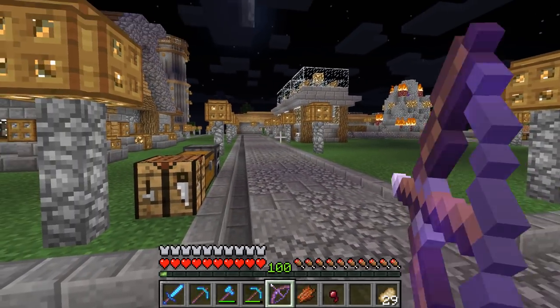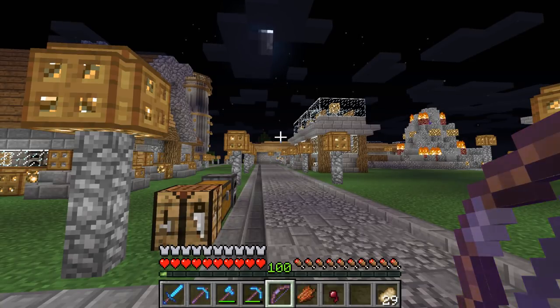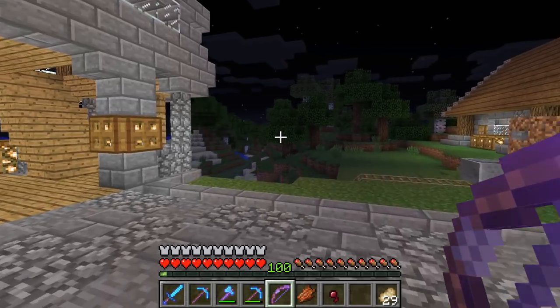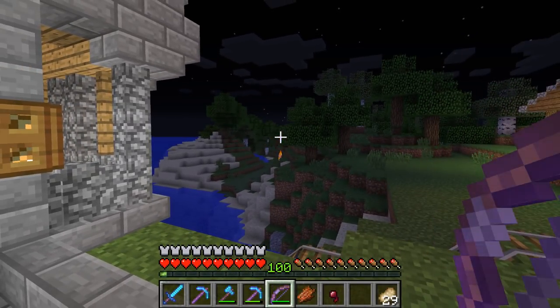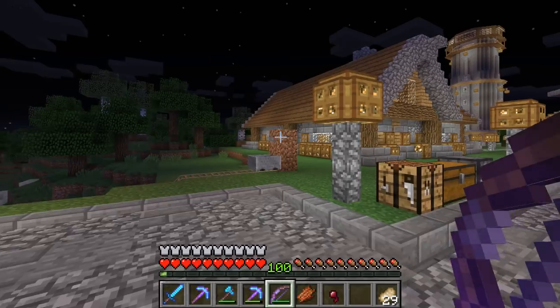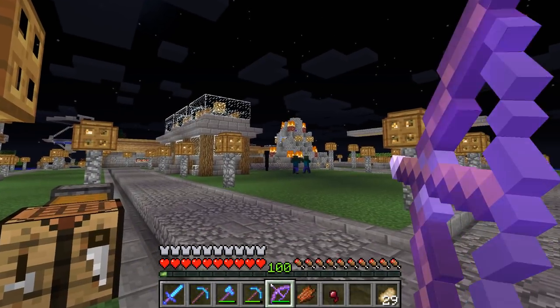There's a creeper walking through my village - get away! Got it, bang, straight in. I need to do some lighting of the peninsula - there are some dark areas that I'm not happy with. As a result, I'm going to have to light it up, which is going to mean quite a lot of building over the next couple of episodes.